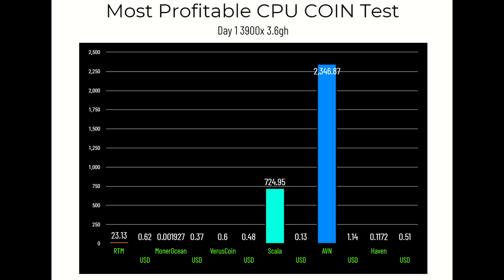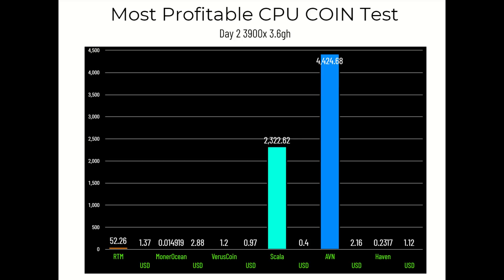Day one continued: Virus Coin came in at 0.6 coins for a USD conversion of 48 cents. Scala mined 724.95 coins for 13 cents USD. AVN mined 2,346.87 coins for a dollar 14. Haven yielded 0.1172 coins for 51 cents. All values are based on current day prices.